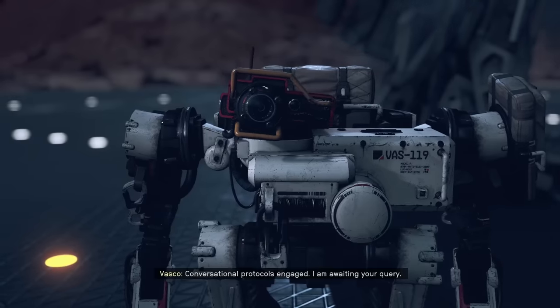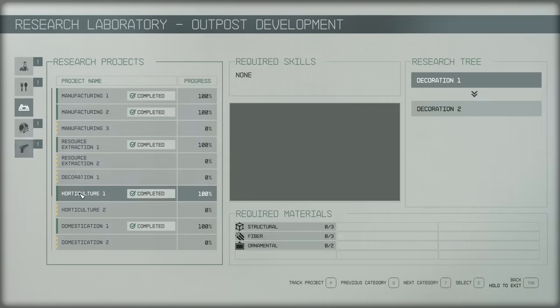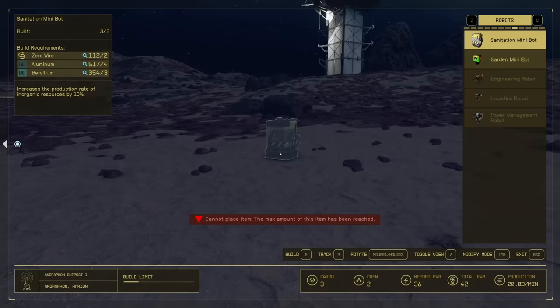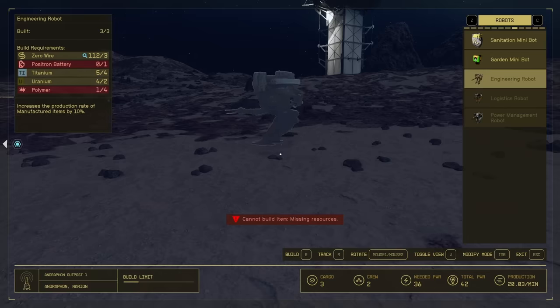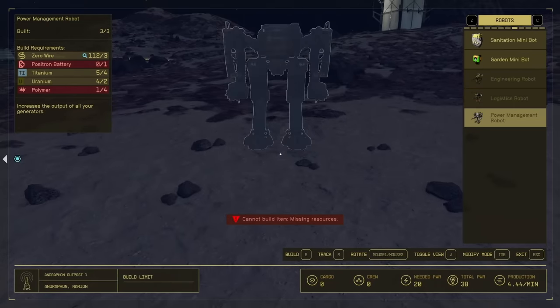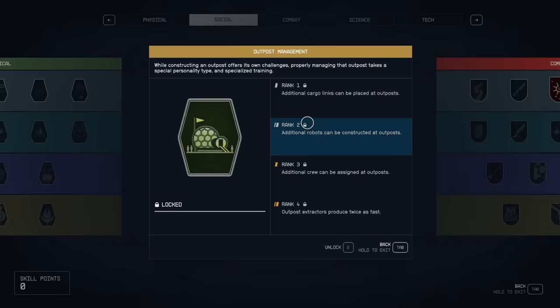Let's talk about robots, which are unlocked in the robot section of the research lab. Each robot comes with its own perks. The sanitation bot increases non-organic item production by 10% — items extracted from veins such as iron, gold, silver, or aluminium. The garden bot increases production of organic materials found in the greenhouse or husbandry. The engineering bot improves manufacturing by 10%. Better yet, these are stackable, though you can use a maximum of three at an outpost unless you have rank two in outpost management, which unlocks more robot slots.